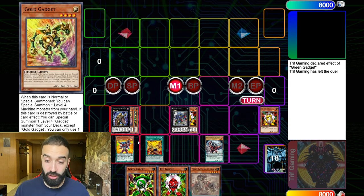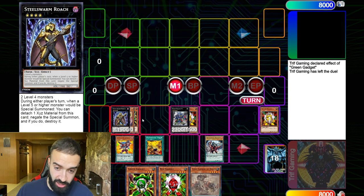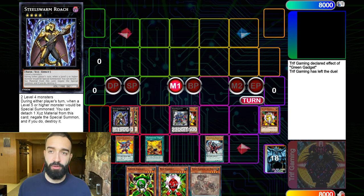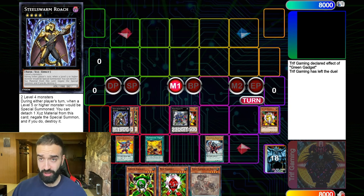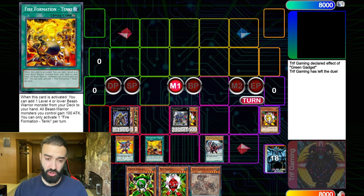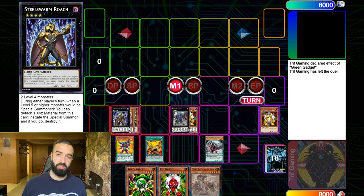Every turn you're pendulum summoning three monsters. You pendulum three, go into two more XYZs, and it's like nothing happened — and you're not even using a real skill yet. For consistency, you're playing eight gadgets plus seven cards that search any scale, high or low. All you need is to open one search spell and any pendulum and the whole combo is live. It's extremely consistent.